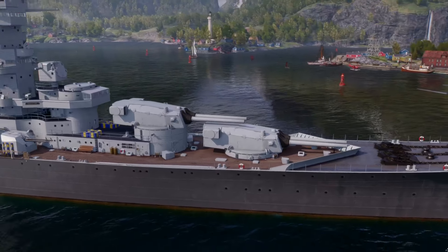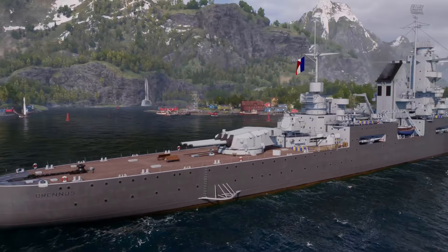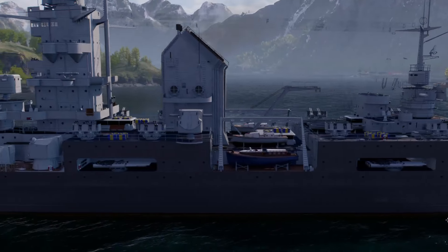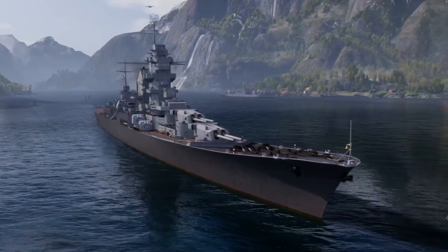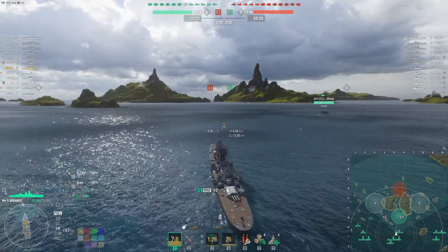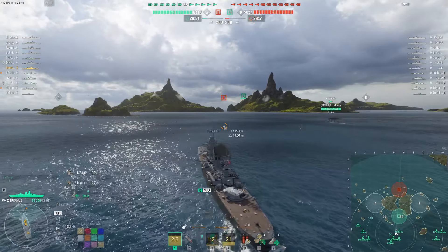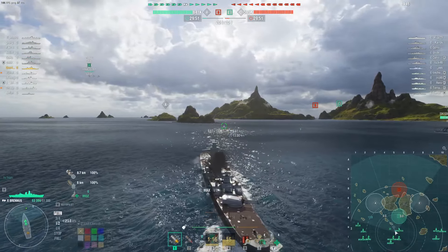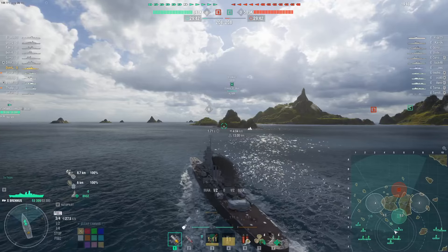Hello, this is Overlord Beau, and today I'll be covering the newest tier 10 French cruiser to be out of the game, the Brennus. Long-time veterans will notice the name Brennus has been used before, namely to test the main battery reload consumable before it was introduced to the Henry line. This time around, the Brennus represents an alternative version of the Henry with 305mm guns. This ship is available for 60,000 Research Bureau points, and whether it's worth that, we'll find out today.